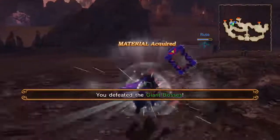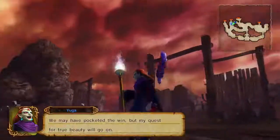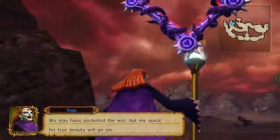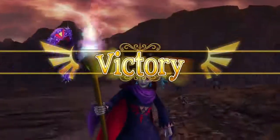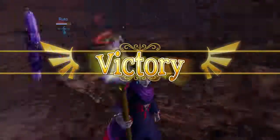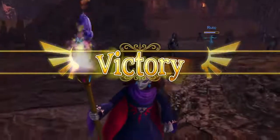So that is the max infinite rupee glitch with Yuga — it is possible! We hope you all enjoy. Please make sure to like, comment, and subscribe to the channel. We'll also have our Twitter and various social media sites in the description below. Everybody's getting decky lights out — bye!